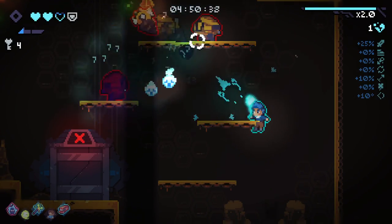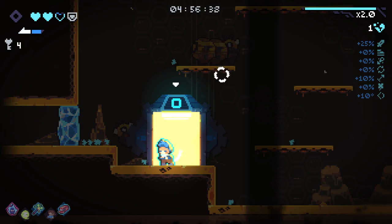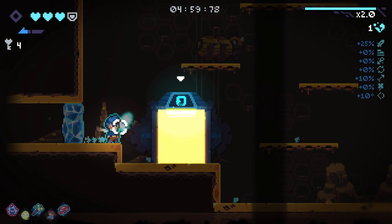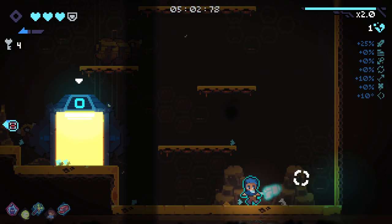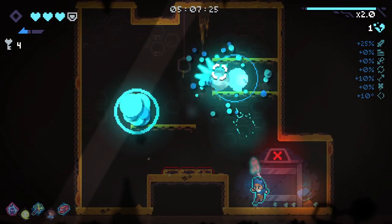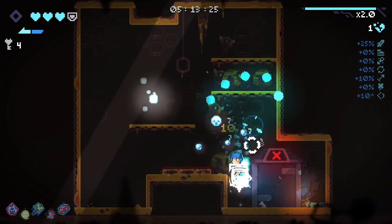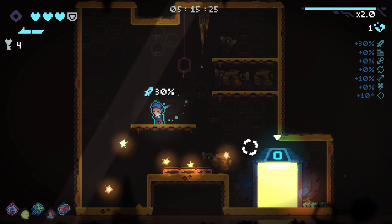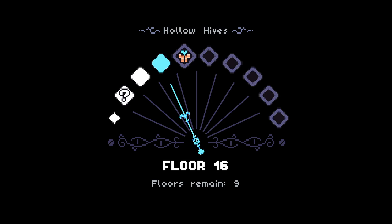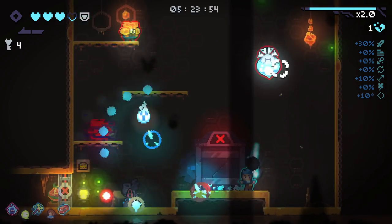I don't know what to expect enemy-wise, as in what the enemies are actually going to do. We've got a cursed enemy there, and a drill dude here. That's a lot of soul - holy hell. There's a frozen door here? That's new. I don't know if that's specific to this floor - as I said, I've never been here before. Holy hell, this is so strong. We are getting all the soul right now.